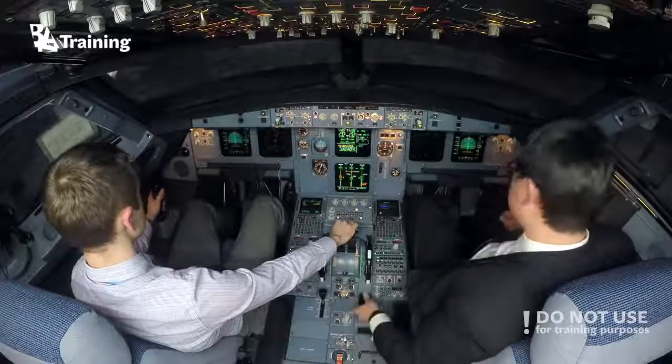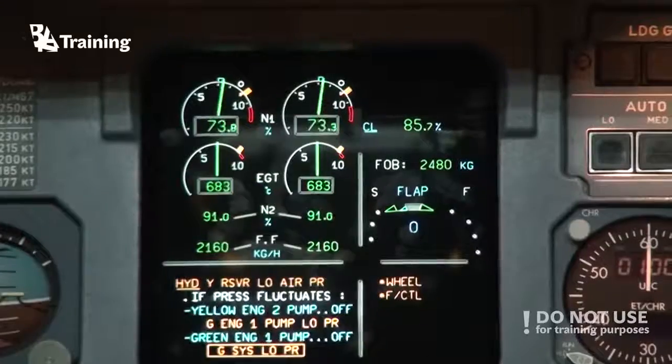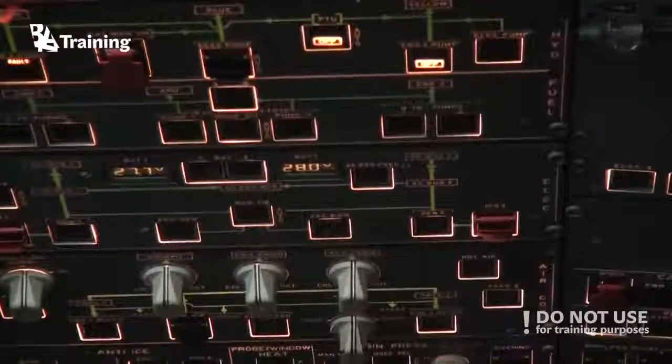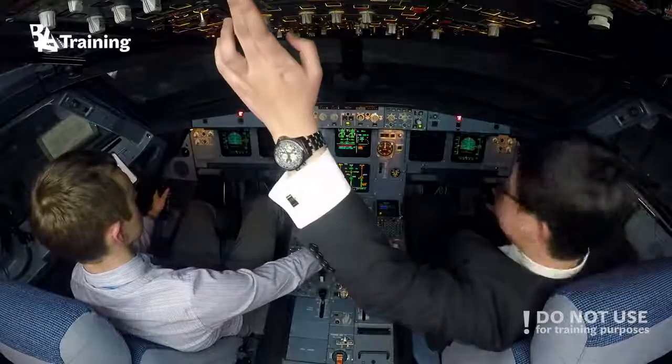Flaps up. Flaps zero, speed check. Engine two pump off. Yellow engine two pump off. Green engine two off. Green engine one pump off. Engine one pump off.